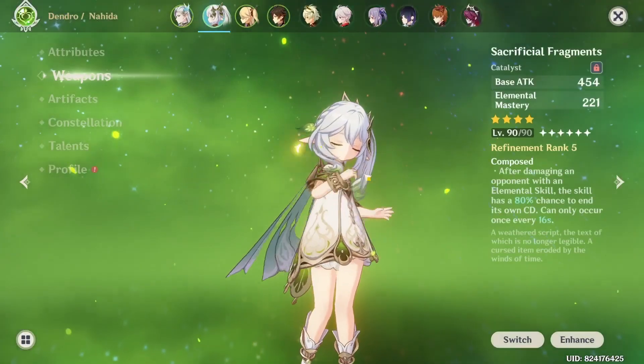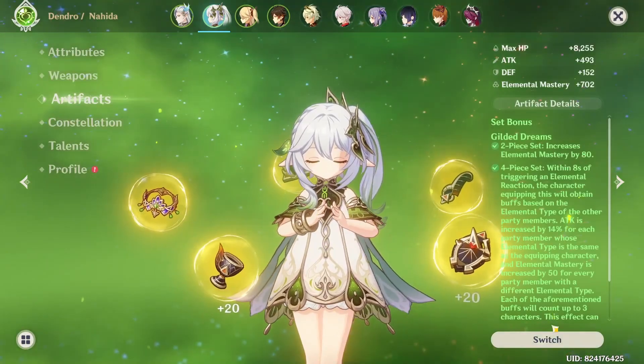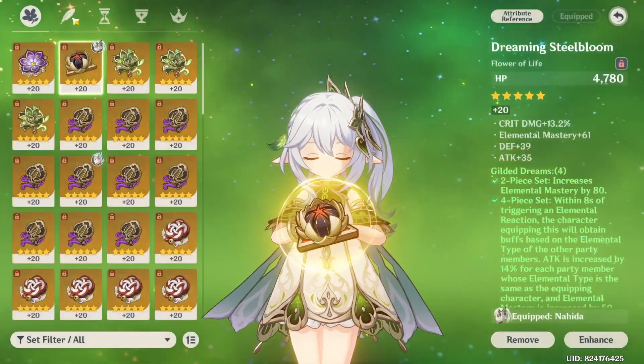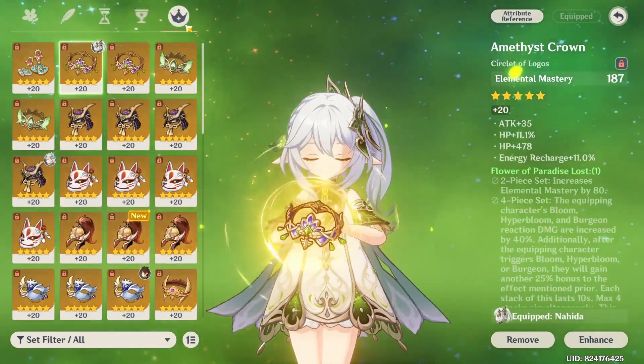This is my Nahida right now at 1117 EM. She has no ER — she has Deepwood Memories set because it has the EM, and she's right now on 4-piece Gilded for the 4-piece bonus. I just tried to stack as much EM as I could.